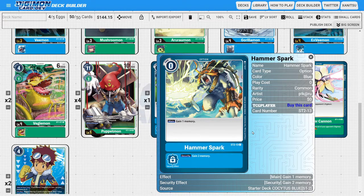Next I'm going to be running four copies of Hammer Spark. Just gaining one memory is really really powerful for free. And gaining two memory in security is powerful too — if you leave the opponent at one memory and they hit a Hammer Spark, that's going to immediately force-end their turn. Losing their turn against an aggro deck puts them even further behind, so both the memory gain and the security effect are very relevant.